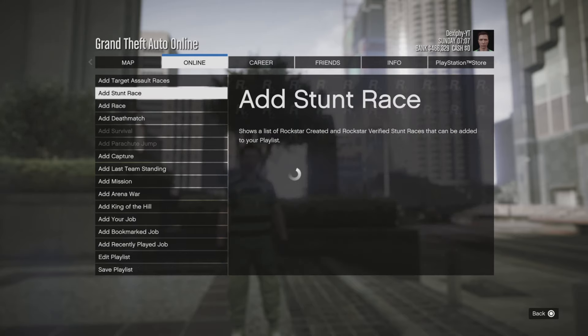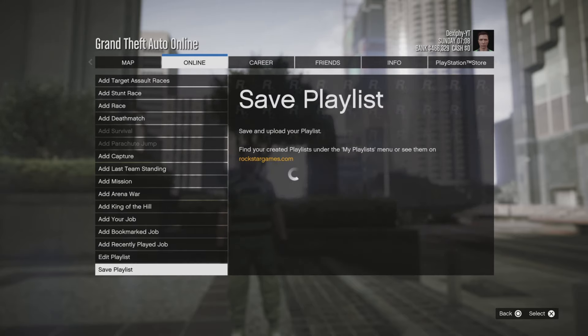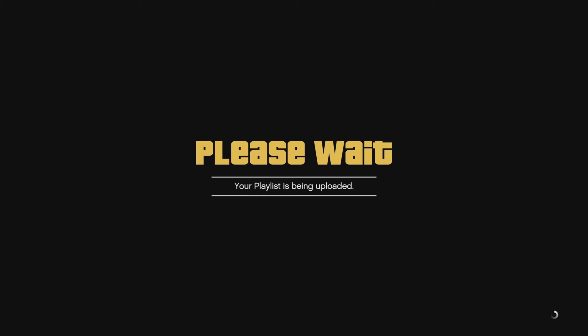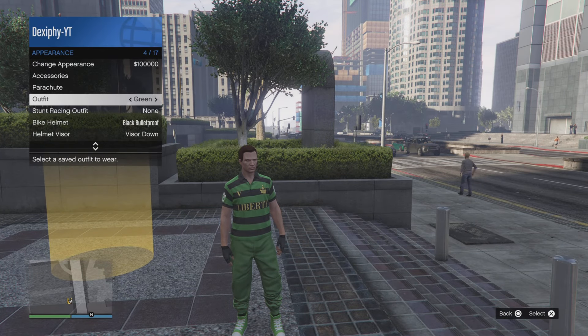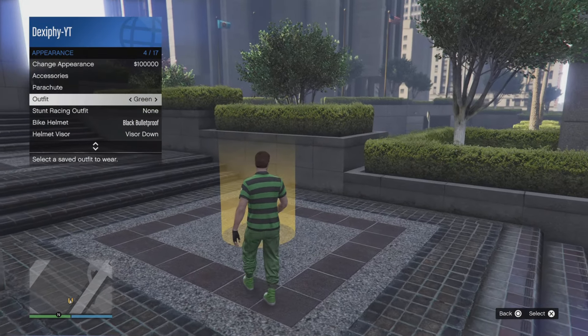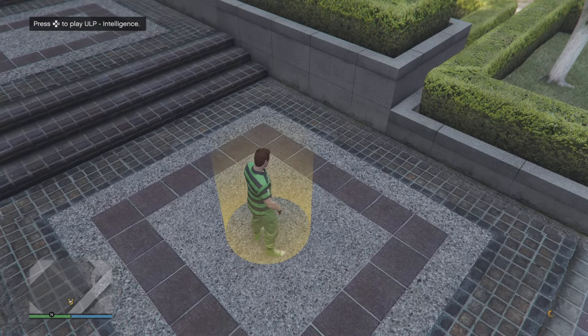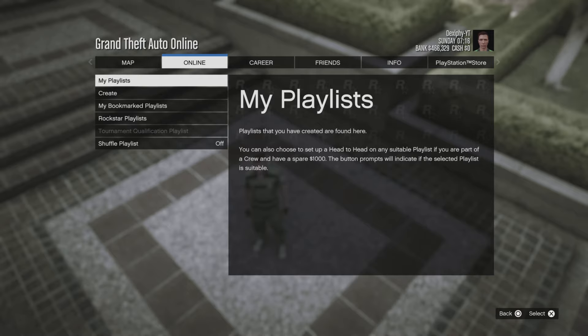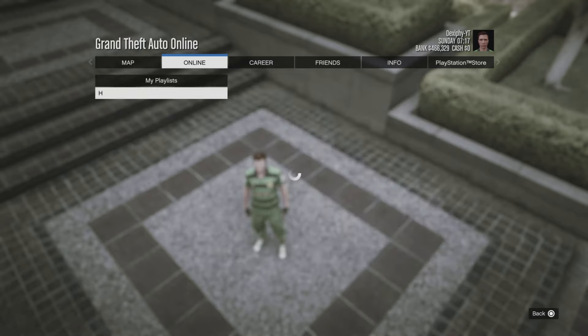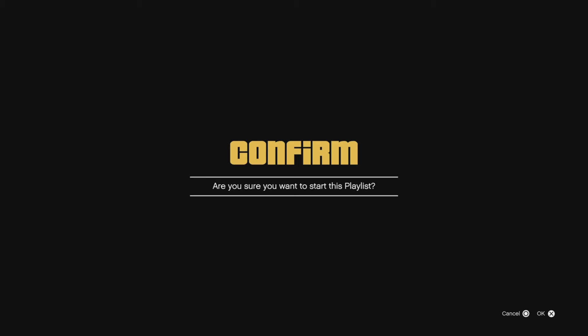Once you have done that, click out and go down to save playlist, and just name it whatever you want. Then click out of this, and equip the outfit that you want the IEA Badge on. Once you have the outfit equipped, go on top of the yellow circle, then go options, online, down to playlists, then go to my playlists, and click on the playlist you just created — you'll be brought up with an alert.